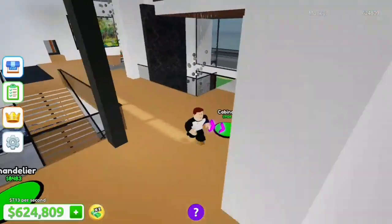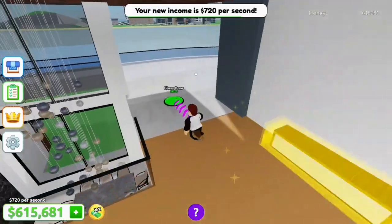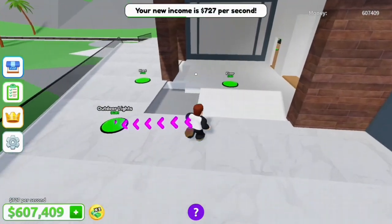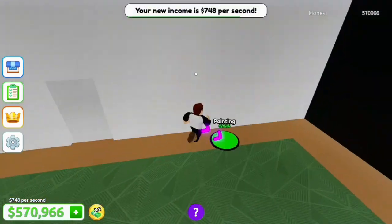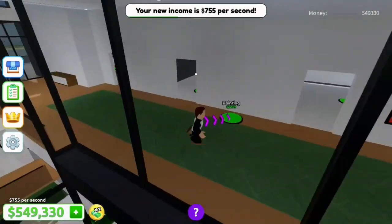As long as I'm doing this side of the house, let's finish up that. I thought I saw something down there. Cabinet, glass door. There's a bunch of stuff out here. Floor, might as well put in the floor. Chandelier, rug, painting. $755 a second — holy smokes, that's a lot of money.